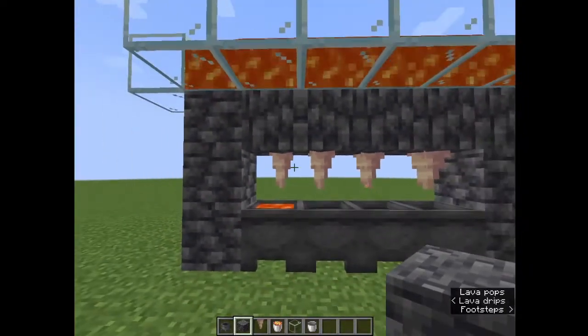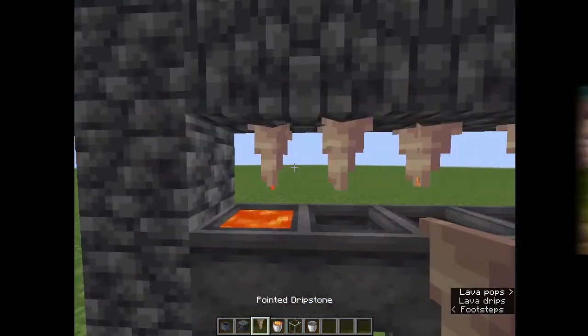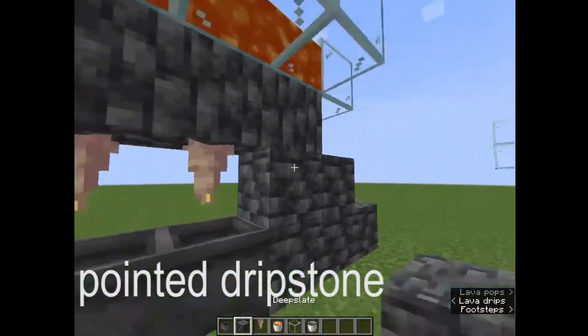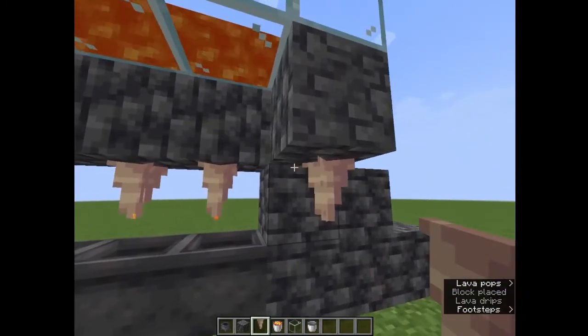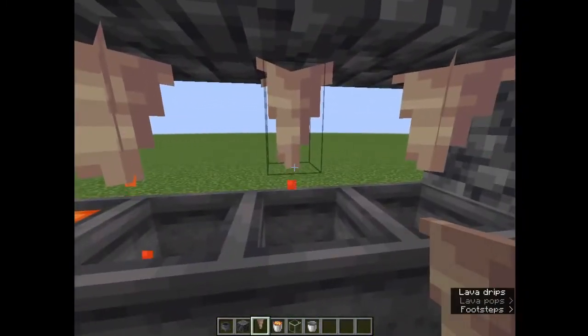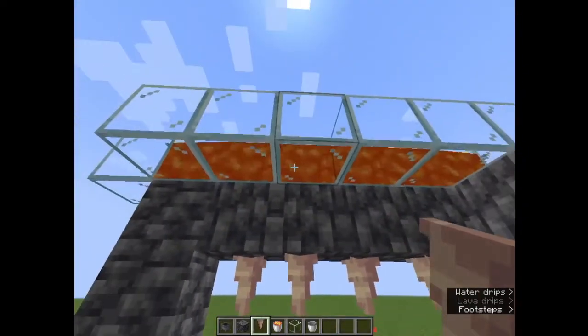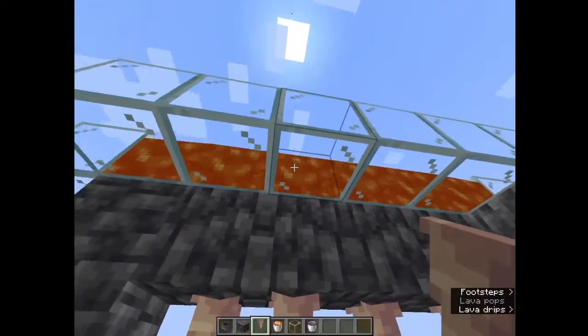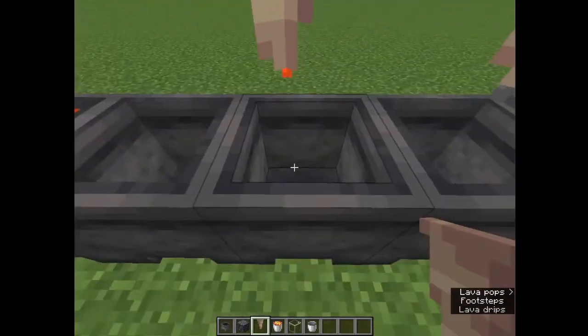In the 1.18 update, called Caves and Cliffs, you can get a pointed dripstone. This is pretty useful because what it does is it drops a small amount of the source above it. So when you place a dripstone below a block that has a source of lava or water above it, it will drip down a small amount of that liquid.